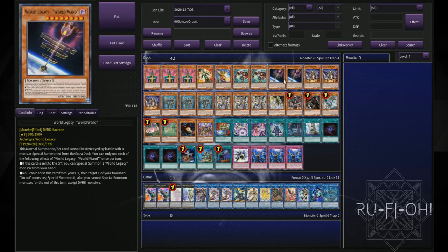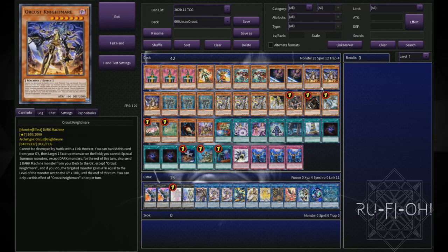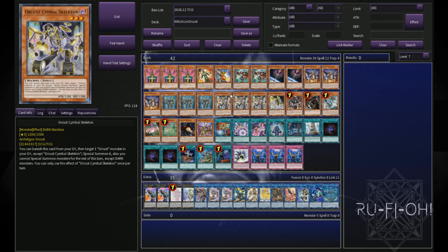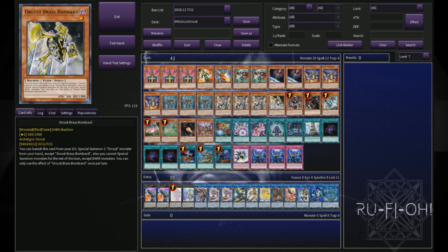We then move on to our Orcus package, which I'd say is pretty standard. Two copies of World Wand — this is just an engine requirement. Three copies of Orcus Nightmare — pretty much a mandatory ratio. Triple copies of Orcus Mech Knight, which can help set up your plays. We've got triple copies of Symbol Skeleton — pretty mandatory, you could potentially go down to two but I don't really see why you would. And we have a single copy of Brass Bombard because it's a way to unclog your hand, it's another Orcus name. There's also the fact that it's a tuner, so if you wanted to go down the route of playing Halka Fibrax, that is something you could consider.